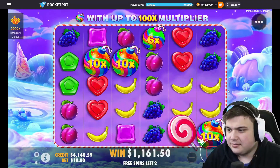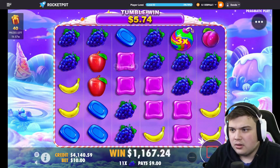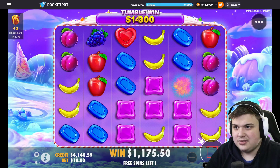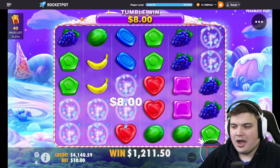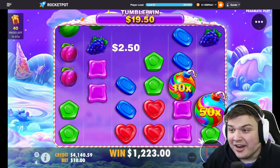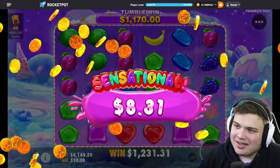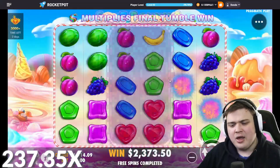Nice — I wasn't expecting purple to drop in but it did, so very nice. Oh wow, so many bombs — so many grapes. All right, we'll take it, it's a little bit of profit. Grapes again — 50x! We get another one, keep going. Nice, $20 tumble on a 60x, another $1,200 — beautiful!